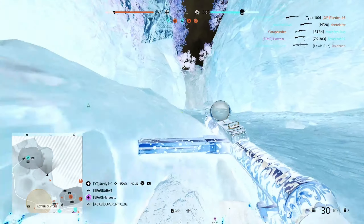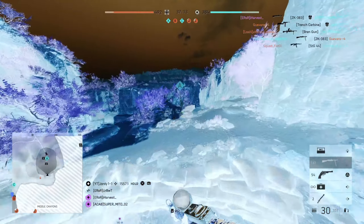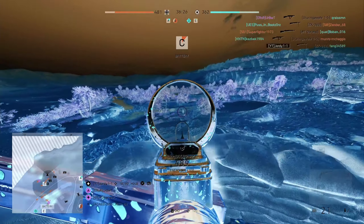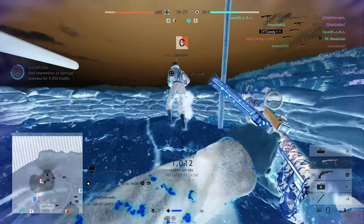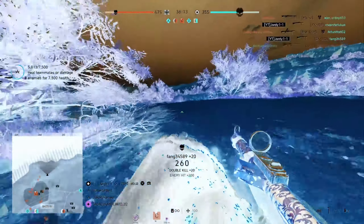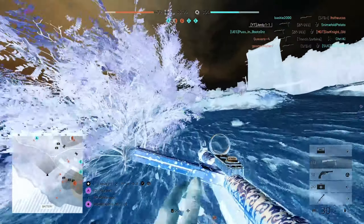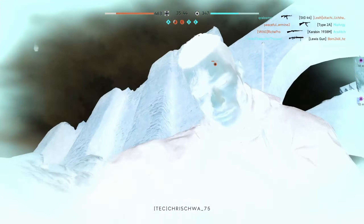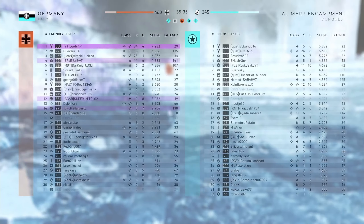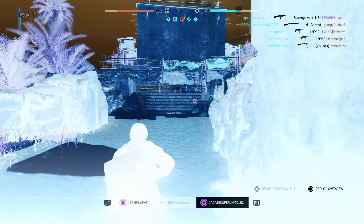If you want to see more, maybe on different maps with different weapons, let me know in the comments down below. We took Objective Cesar — that was a nice spray down. I'm probably going to end this little gameplay bit here, but I'll play out the rest of the game. If this is something you want to see more of, maybe on different maps with different weapons, let me know in the comments.